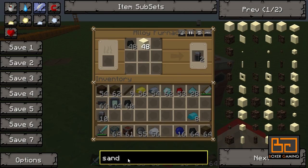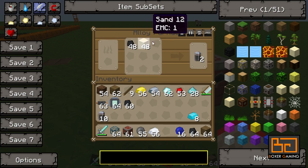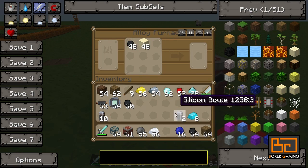Now what you need for those is you have to start with an alloy furnace. Put some coal and some sand into this yellow furnace, and that makes you some silicon buels. You don't need much of that.